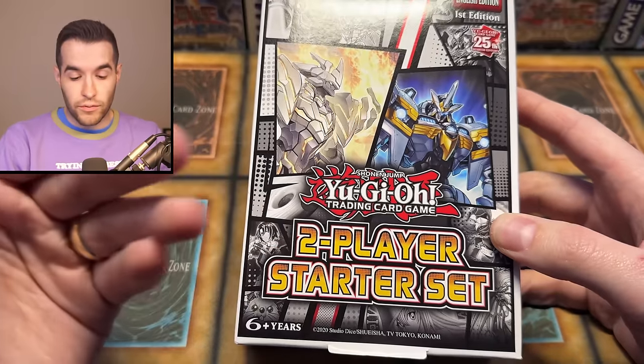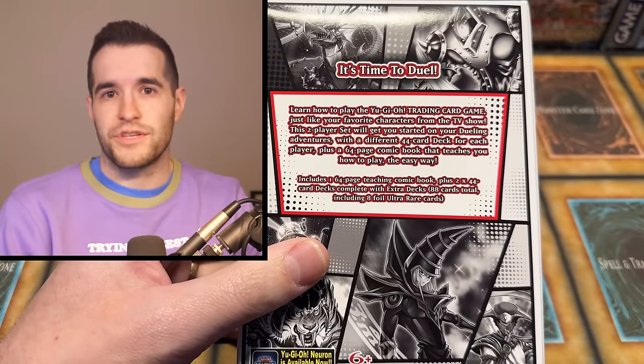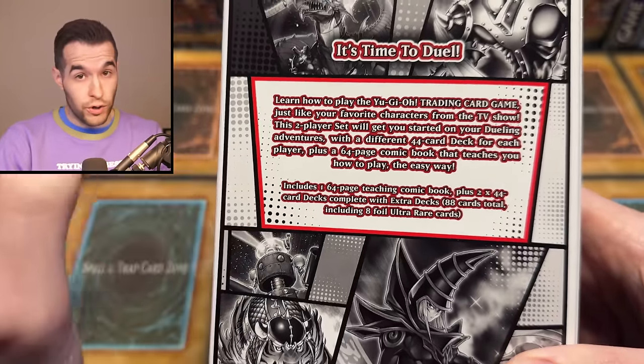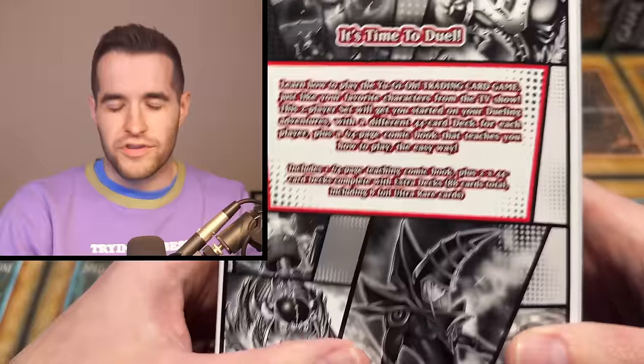So Konami just recently released this two-player starter set, which basically seems to be two playable decks for two different people where you can just grab a friend and play with them. So let's see what it says on the back: 'Learn how to play Yu-Gi-Oh! Just like your favorite characters from the TV show.' I like that we're still referencing the TV show — there's not even an English TV show going on right now, like for a long time. What was the last one? A couple years ago?